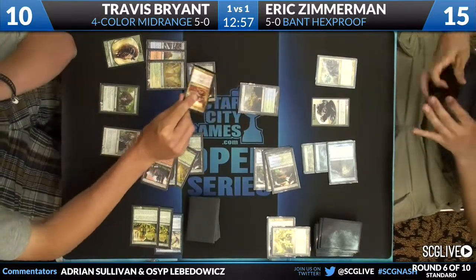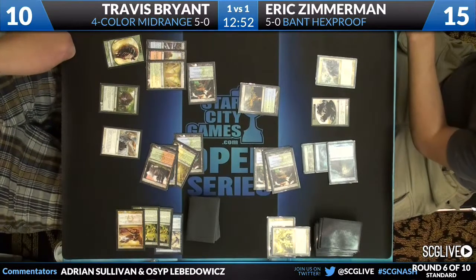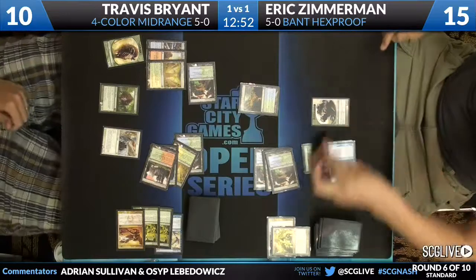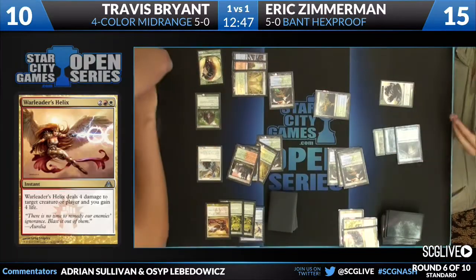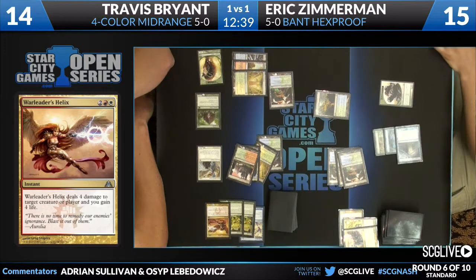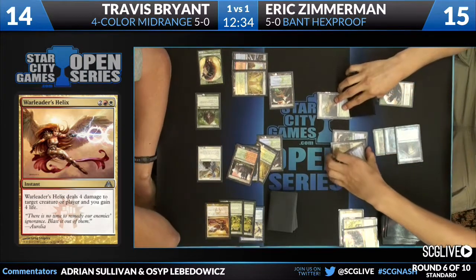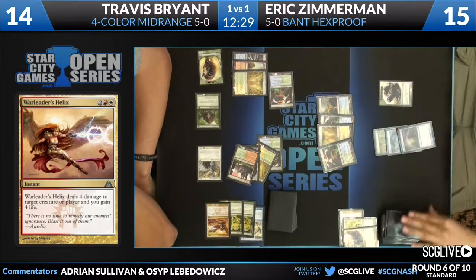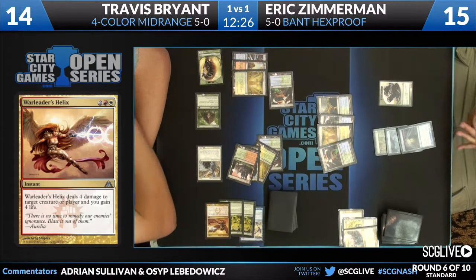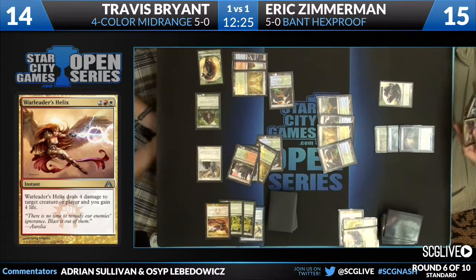No tricks — you don't want him to block. You want to gain four life and swing in here for a lot. He's got a chump block with the Elemental if he wants. Coming in for 11 damage — Travis, remember, double mulliganed this game. But hey, Thragtusk plus Restoration Angel is effectively like drawing an extra card. On Twitter, a question from Adam Jensen's wife wondering how many rounds this is — it's a 10-round tournament with 450 players. Mrs. Jensen, Adam won't be home for a while.